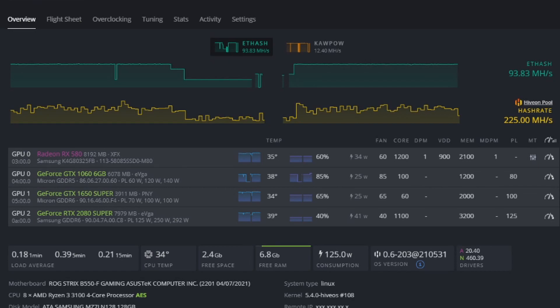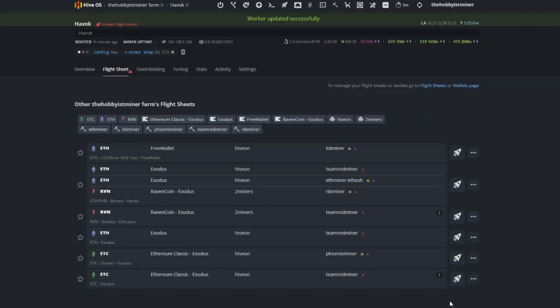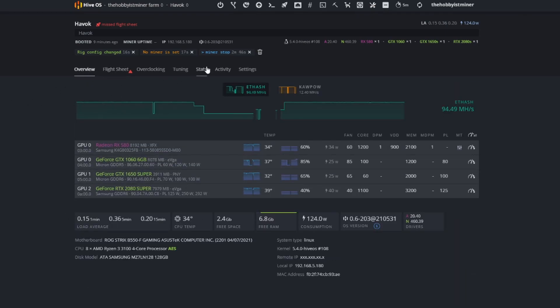We're adding another Radeon RX 580, this one a Sapphire Pulse. As good practice, since we've stopped the miner, we'll come into our flight sheet and unset it so when the rig boots back up it does not start mining. Throwing a new card in will throw the entire rig into a tizzy — it won't know what miners should handle that card. So we always unset the flight sheet before proceeding. That's done, so now we'll power it down.